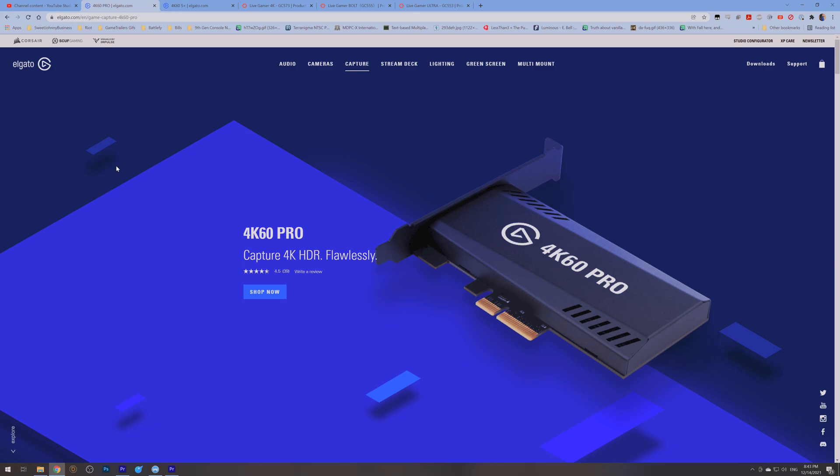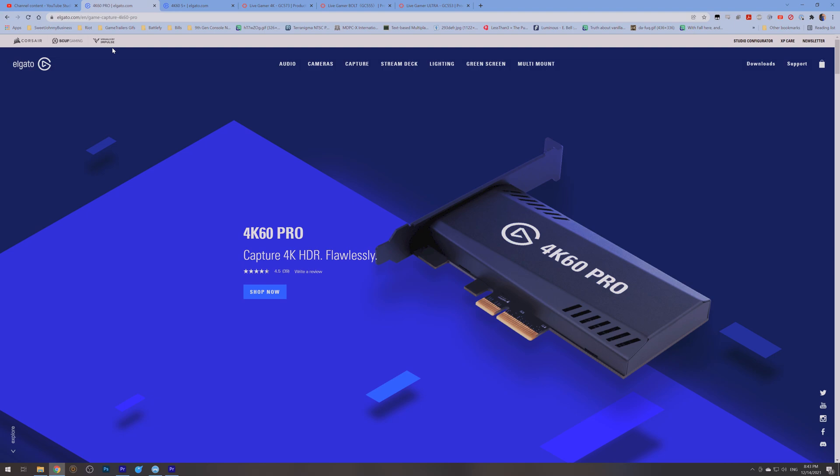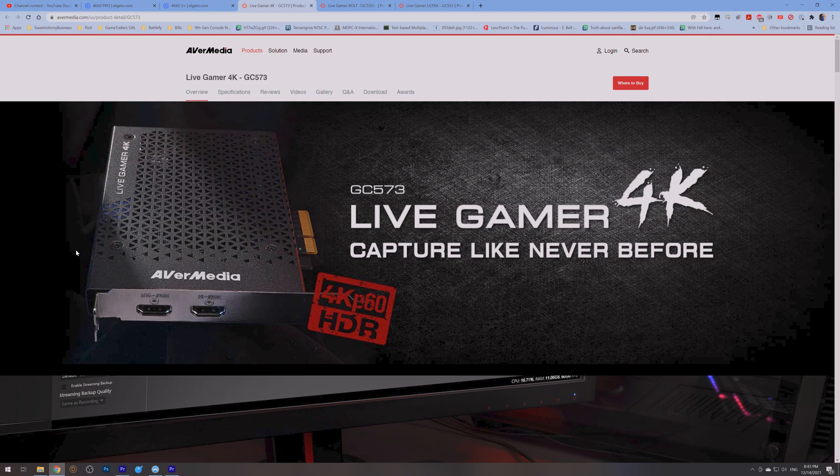There's the Elgato 4K60 Pro, which is an internal PCI Express card, and there's also the 4K60S Plus, an external capture card that will record right to an SD card. I believe you can also plug it into a computer and use your hard drive. I own the 4K60 Pro and use it as a backup card for streaming. Avermedia's internal solution is the Live Gamer 4K — my daily driver. Pretty much every video on my channel since February or March 2019 was recorded using this capture card.